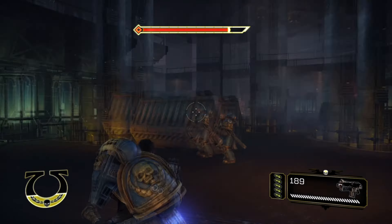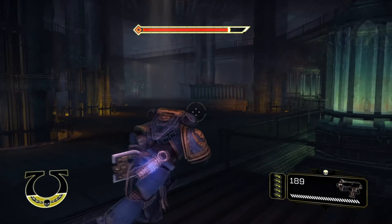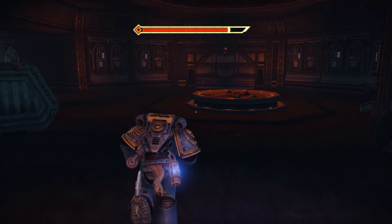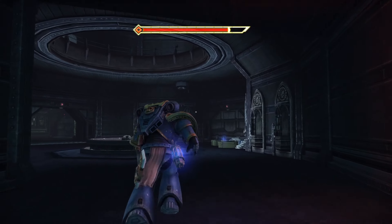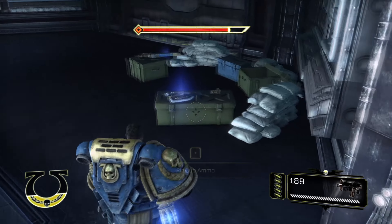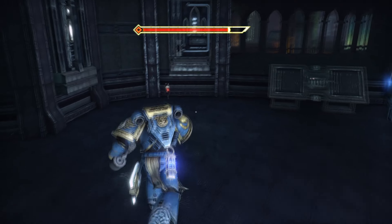The second servo skull can actually be found in the second tier of labs, right after you get to Kraken Bolt. As soon as you enter this area, you can actually head on over here to the right. Then over here, you'll have another turret which you're going to want to take care of. Once you take care of that turret, the servo skull will actually be over here.